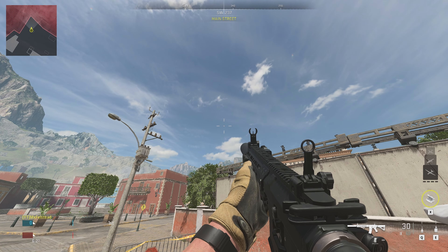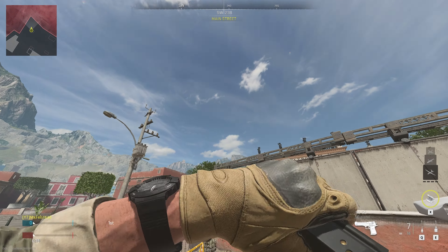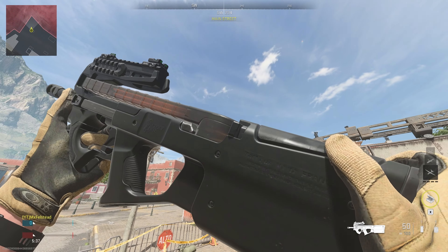Hey, what's going on guys, welcome back to another video. Today I'm going to be showing you how you can unlock this sick looking skin which makes all your guns black and you can equip it on any weapon you've got in Modern Warfare 2. I think it looks really sick and makes the guns look really sleek and stealthy.